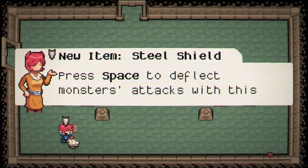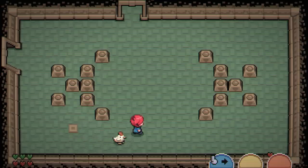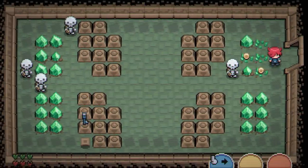We've got a steel shield — press space to deflect monsters' attacks with this shield. I guess I'm the hero now — look at me, I am the hero now. I've been struck, I failed at blocking. I'm bad at my job.